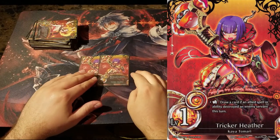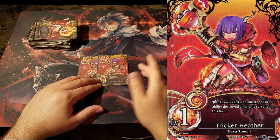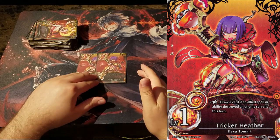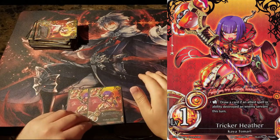Lastly for orange, we have 2 Trigger Heather. You play so many removal spells in orange, whether they be on creatures or on conjures, there's no reason not to play Heather. She lets you draw cards off of basically your whole deck, and that's awesome.